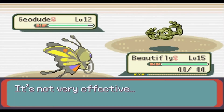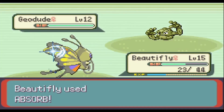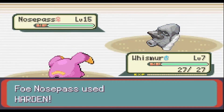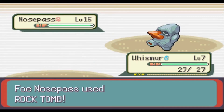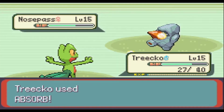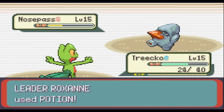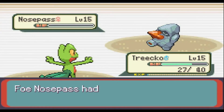Against Roxanne, I led with Beautifly. Right out of the gate I mis-clicked and used Gust against her first Geodude — unsurprisingly it did next to nothing, and Beautifly almost died to a Rock Tomb. I fired back with Absorb, which was enough to one-shot both Geodudes. When Nosepass came out, I swapped to Whismur so it could do whatever damage it could before dying. Once it was killed, I brought Sceptile in. Roxanne started spamming healing items, but Absorb was healing Sceptile with every use, and after an irritatingly long battle, Nosepass went down and I earned the badge without any unintended deaths.